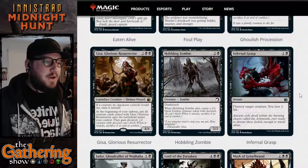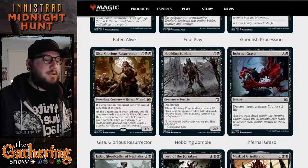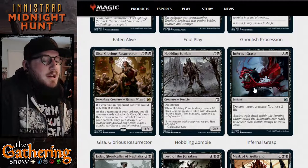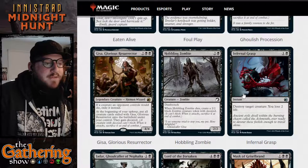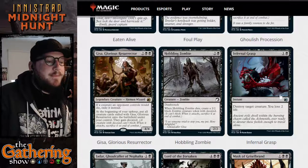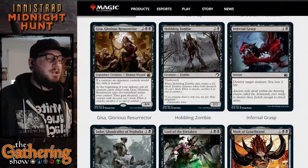Infernal Grasp — another card we've covered before. For one and a black, destroy target creature and lose two life. This is really good for situations where you just need to get rid of something and have some life to spare. It only costs two mana and two life to destroy any target creature.